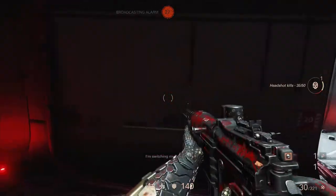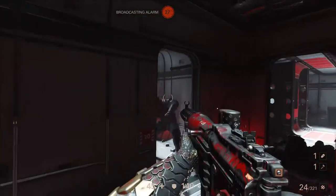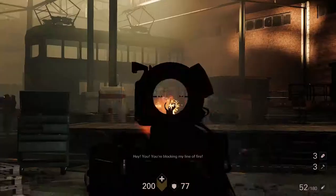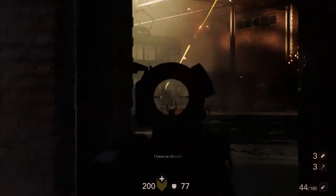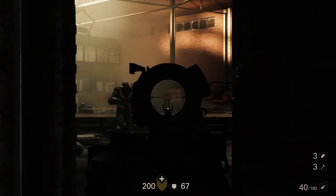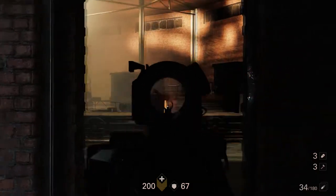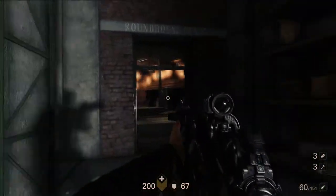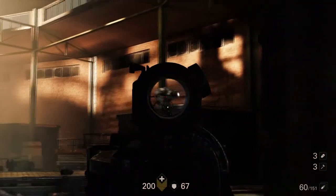You spend the first half of the game with only 50 max health and 200 max armor thanks to the power armor. But once you get to about halfway through, things change up again. Your max armor goes back down to 100 like in The New Order, but in exchange you get a whopping 200 health points. And this isn't the only way the game changes at the halfway mark.